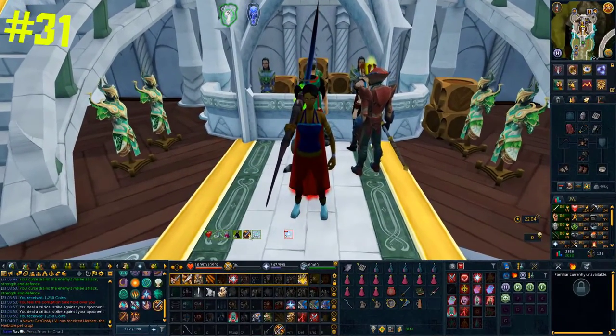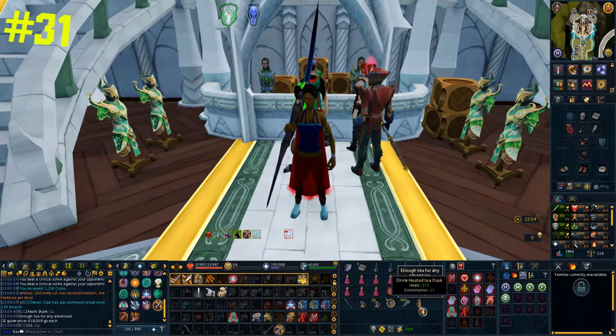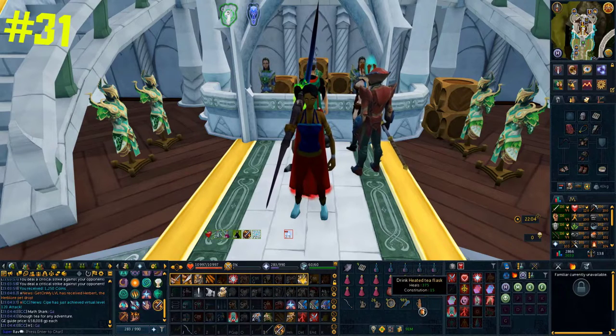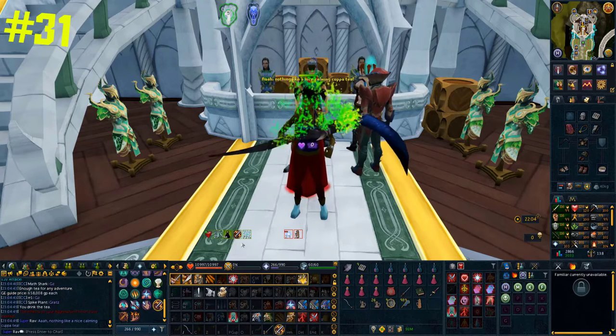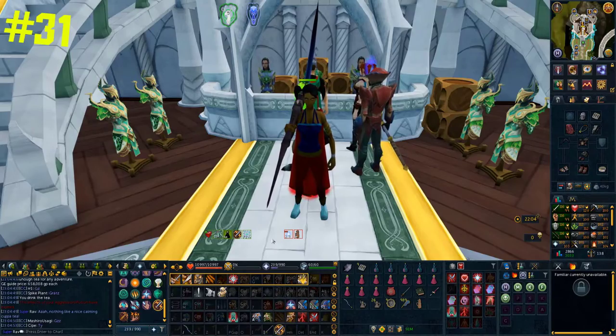If you've been doing a slayer task using an aggression pot, it can be really annoying to teleport to Morvran to get your next task. A really easy solution is to use a cup of tea — it clears your aggression timer completely, leaving you free to get a new task. You can also get a heated tea flask which has unlimited tea, making things a little bit easier.